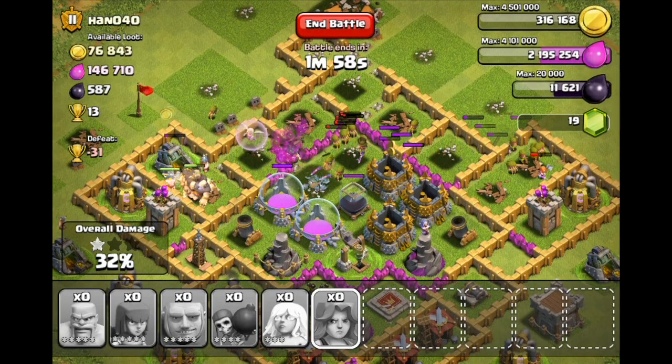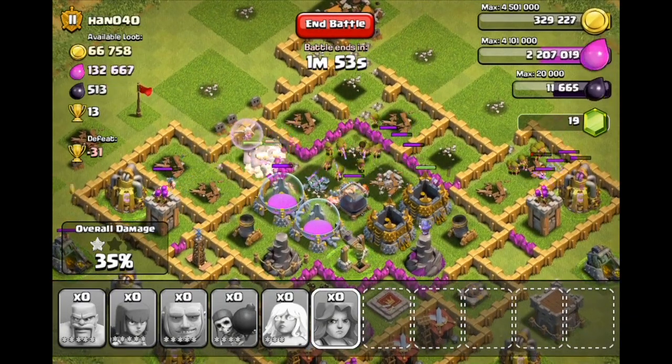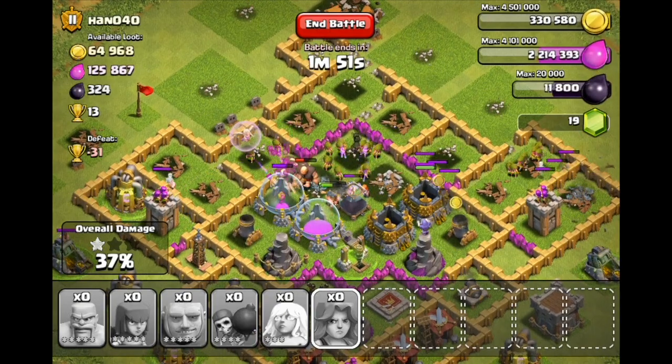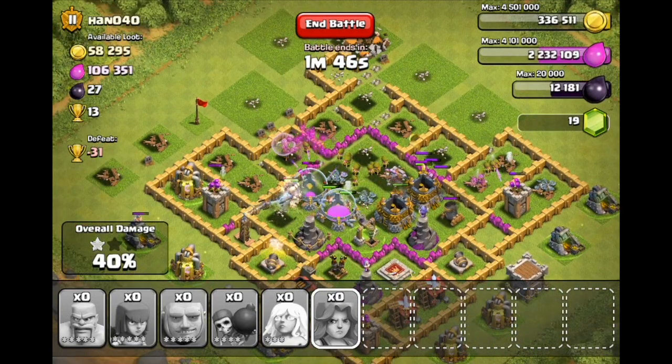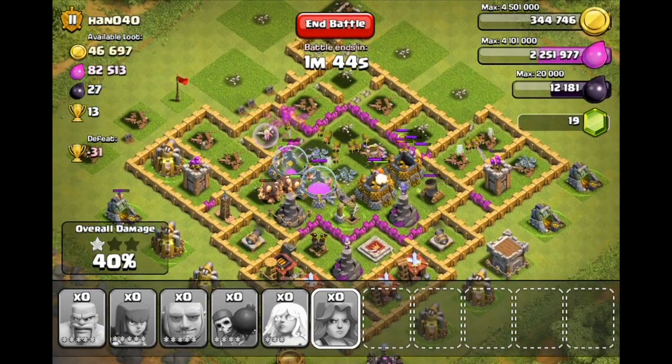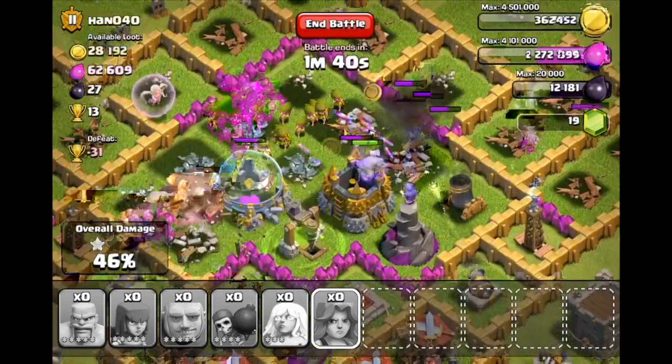I'm loving those archers in the middle right now destroying all those resources, but those mortars might do a little too much damage to them. Hopefully the giants can get in there and distract the mortars from the archers — which it looks like they have done. We're going to be getting a nice loot count out of this. We already have 40K and that is with one star from the town hall.